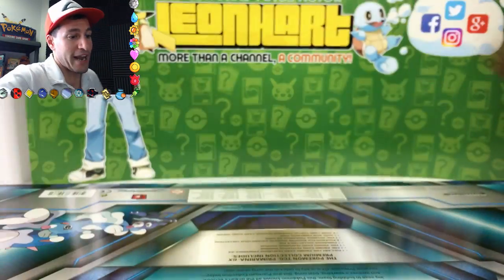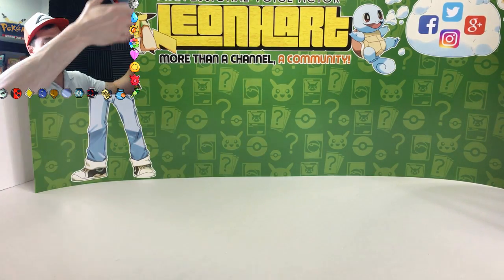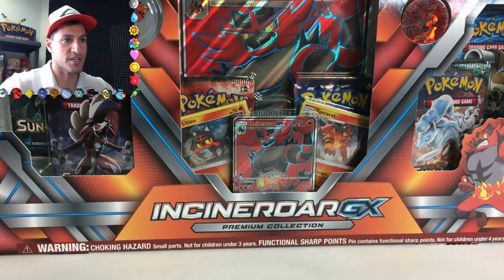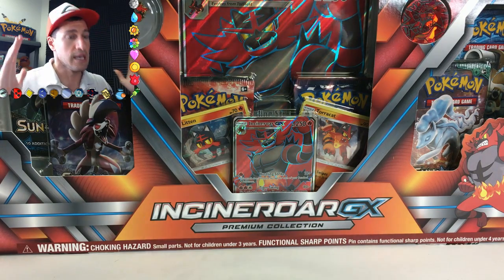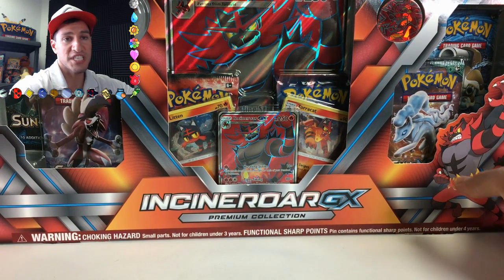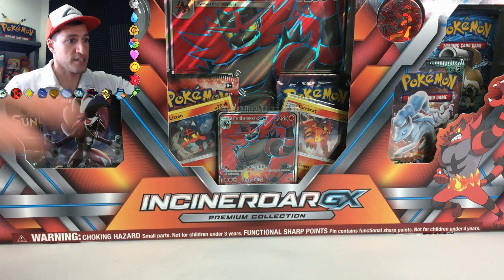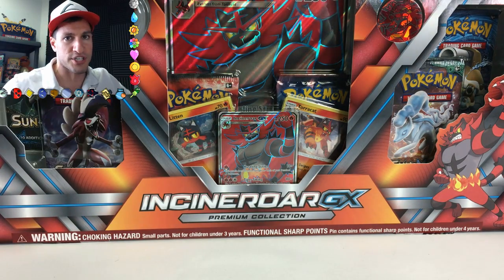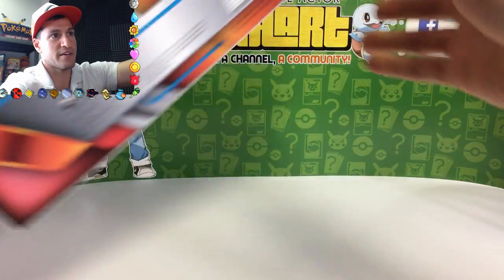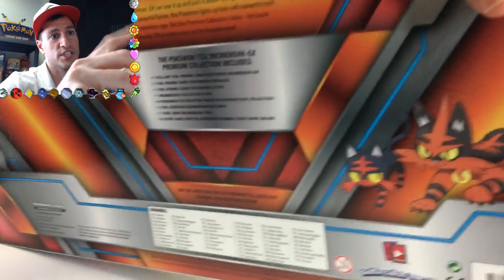Here is the Incineroar box. These things are legit on fire and fuego awesome. They come with six booster packs, the jumbo GX card, the small GX card, and the whole evolution line of Litten. Hashtag Team Litten — you can leave a comment below what team you're on. There is the evolution line, and we're just going to get right into this.